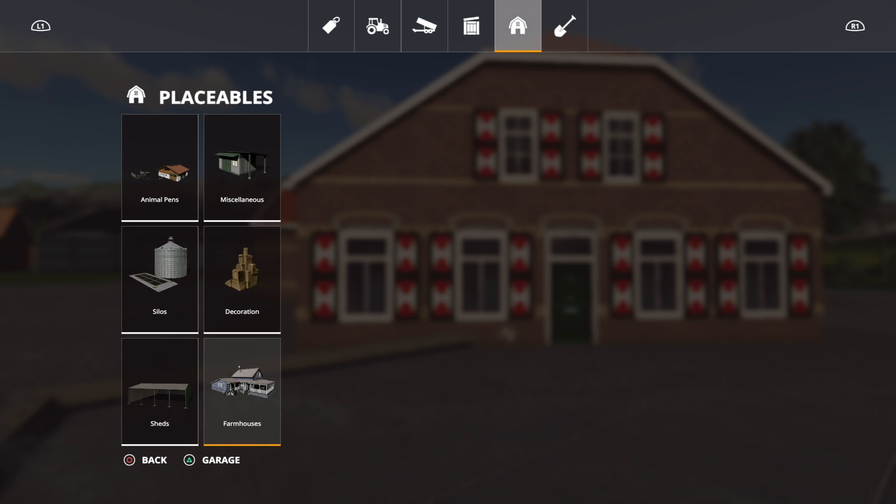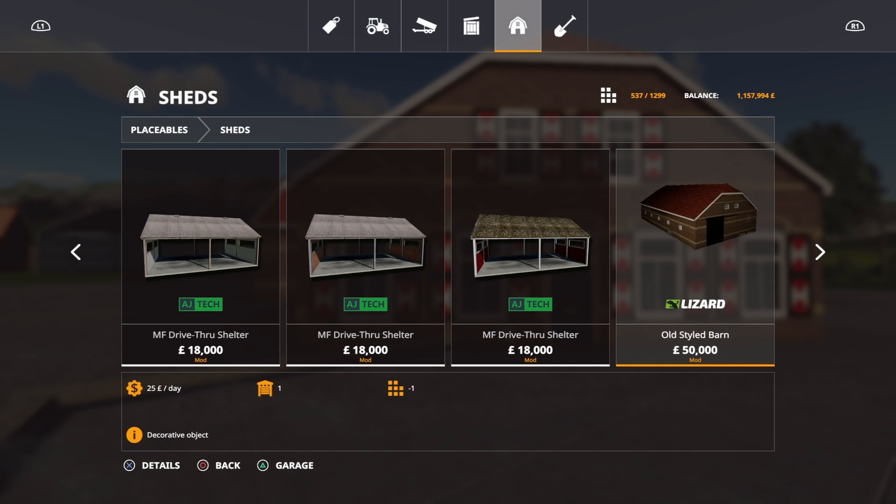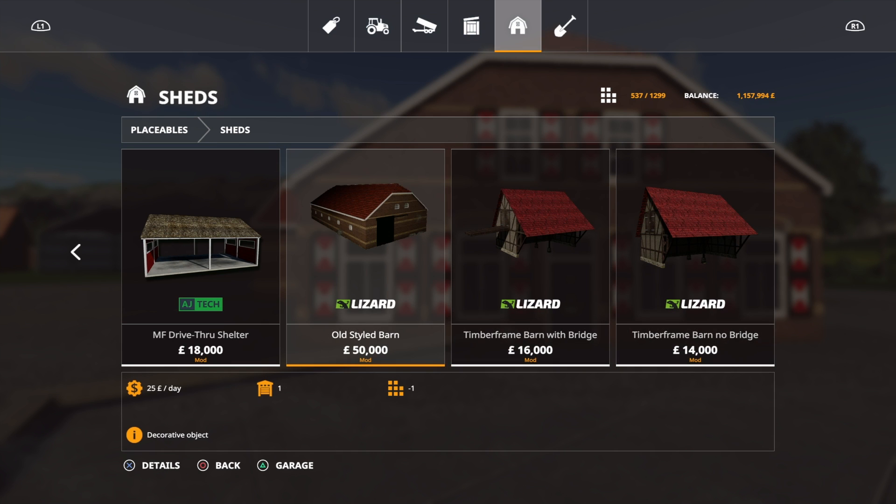What also comes in that pack is the old-style barn, which we'll have a quick look at. That is 17 slots, £50,000 — again not cheap. When you think about some of the buildings available and how much they cost — I like the fact it's kind of old-style.